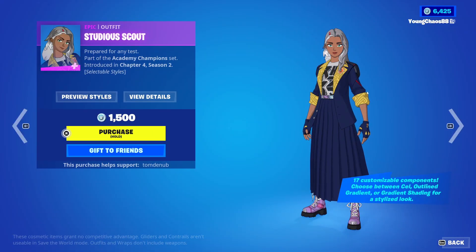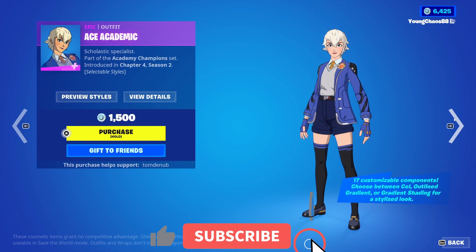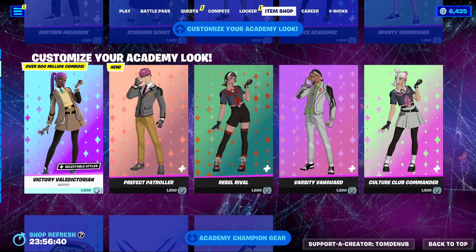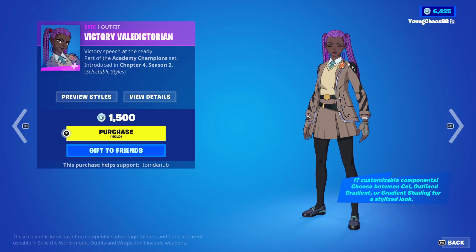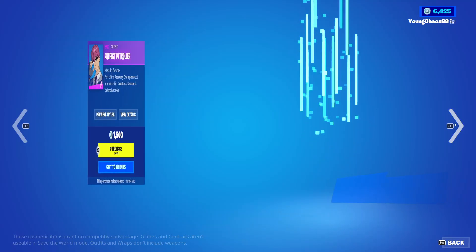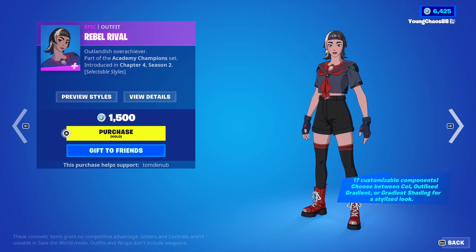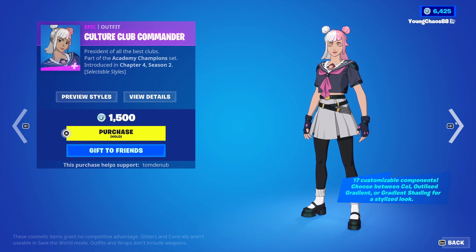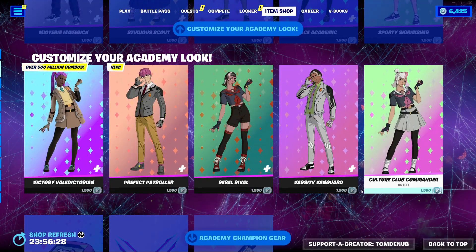For the rest of the skins we have Studia, Scout, and Epic Alpha — they're all 1,500 V-Bucks. And then we have Striker Senpai, Ace Academic, and Sporty Skirmisher. In the second row we have the Victoria Valedictorian — pretty long name there, not a bad one. And then Perfect Patroller, Rebel Rival, Varsity Vanguard, and Culture Club Commander. Pretty awesome skins right here, love them.